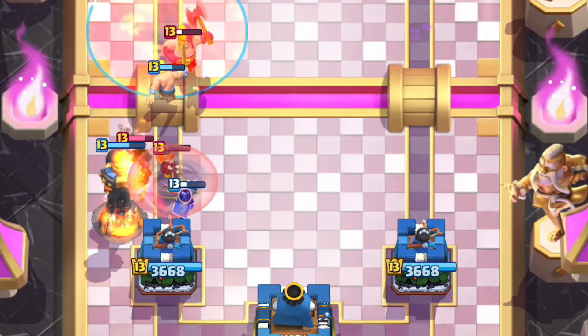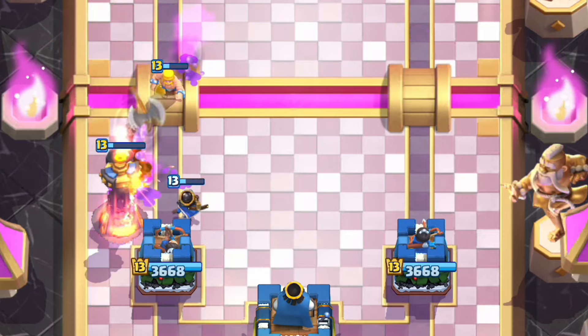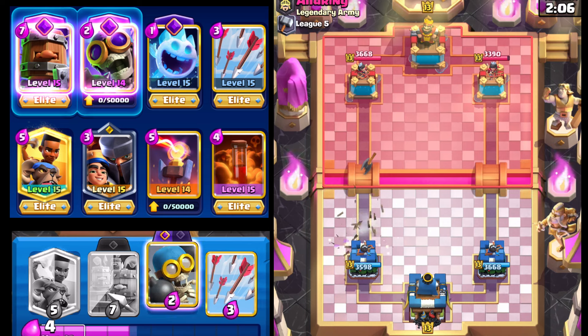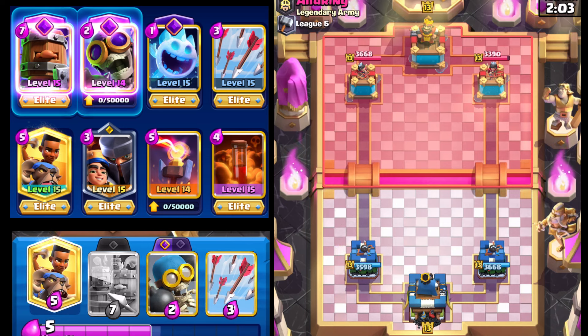We're going to go with the Inferno Tower right now to buy us a little bit of time, and hopefully the Barbarian can finish off the Executioner — which it does. Really solid. Now that we know we're playing against a Hog Rider deck, I'm pretty sure he's going to have either Tornado and/or Rocket.